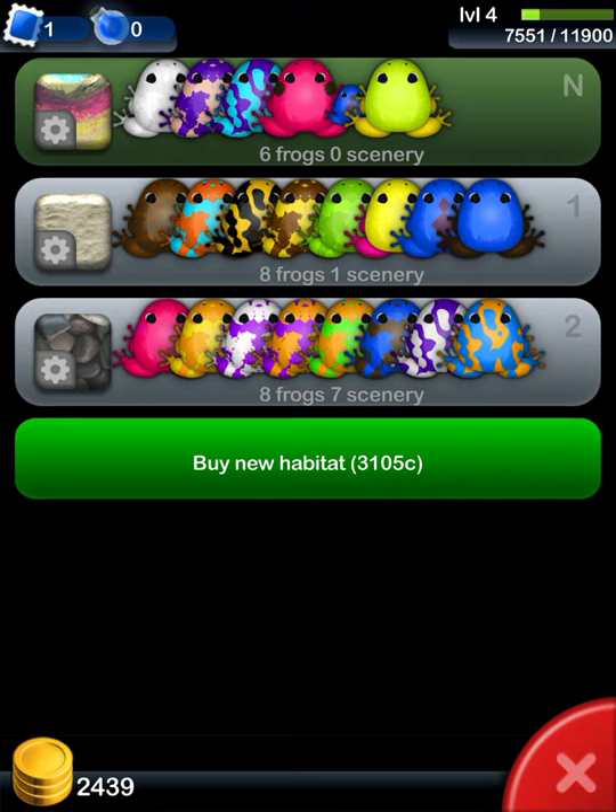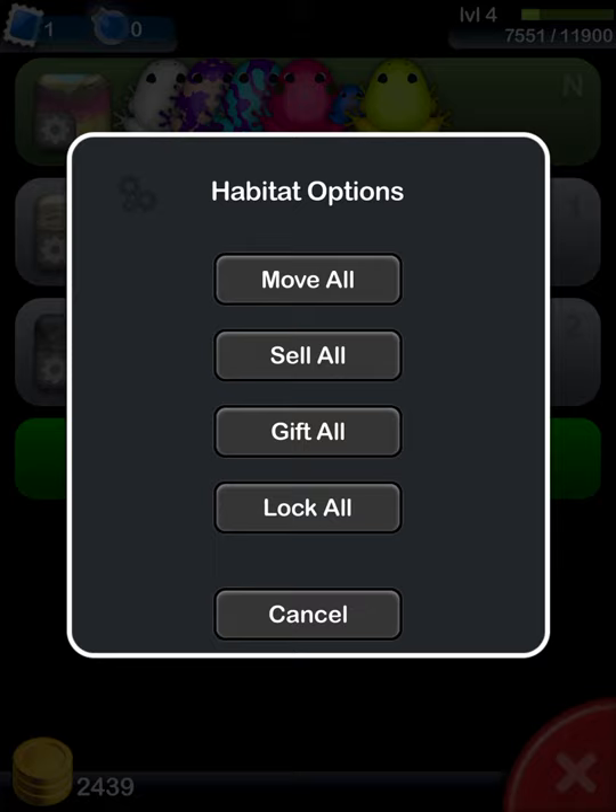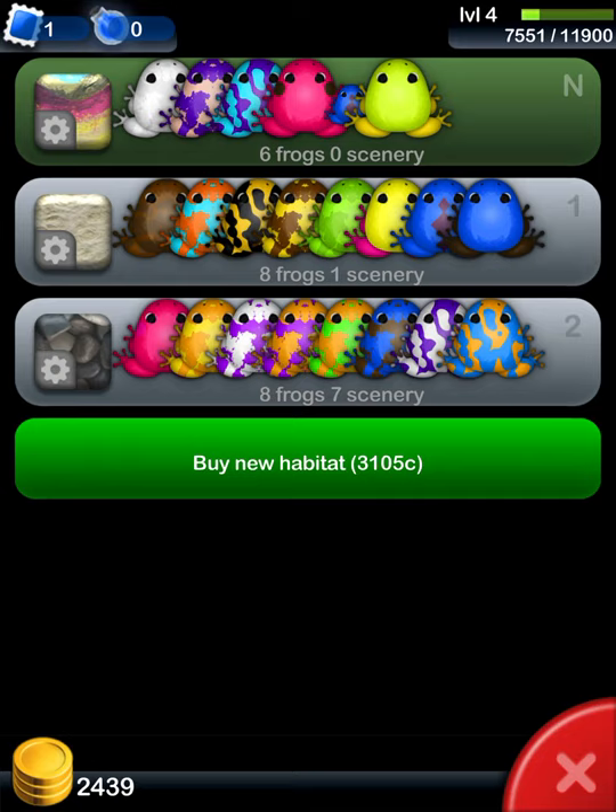He's in level five, which is why he has such good frogs. Anyway, these are my frogs — I have just a little bit less than him, one level behind, and about 2,000 coins below him. In the bottom left of your habitat bars you can see a little settings toggle. If you click on it, it gives you habitat options: Move All, Sell All, Gift All, Lock All, and Cancel. For example, if you Gift All, you can see how many frogs you have in the habitat — I have eight frogs.